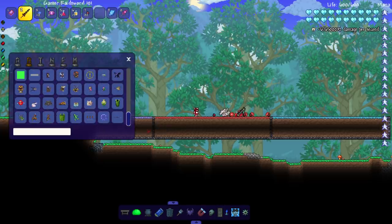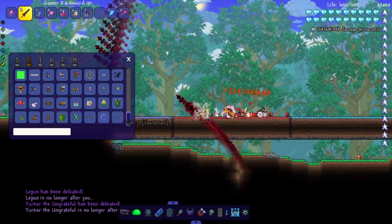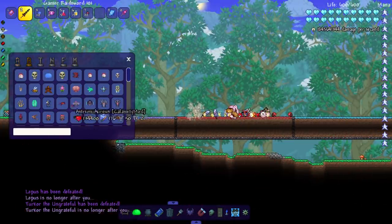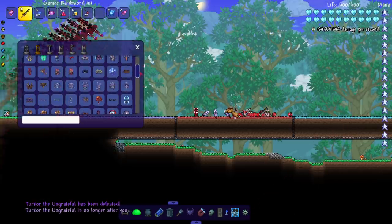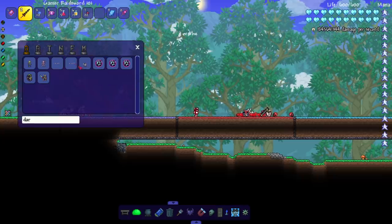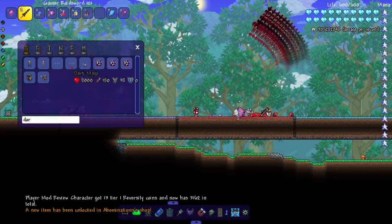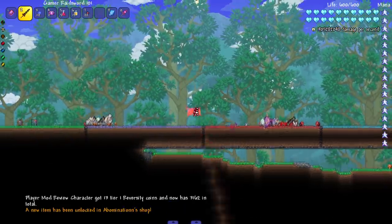All right, onto Lepas — dead. Onto Turkor — dead. And of course, wait a minute — I saw Betsy here but where's the Ogre and the Dark Mage? Like, what is this inconsistency? Betsy's there now — I don't think Betsy was ever there before. It's getting weirder and weirder. I don't even remember updating the Cheat Sheet mod but it's getting weird.